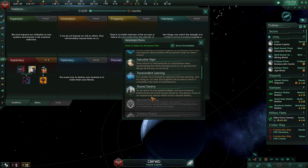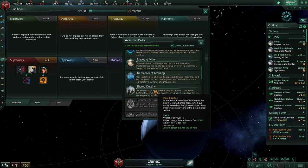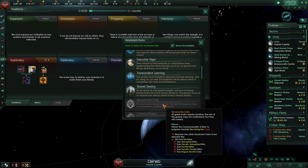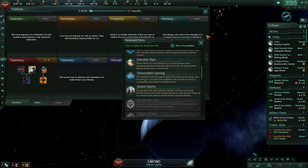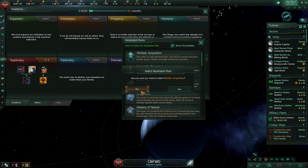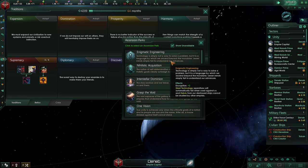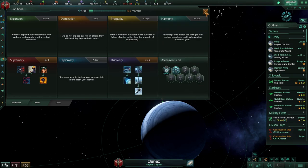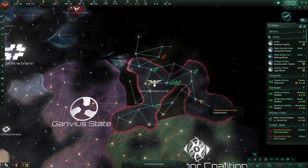I think we are going to need those envoys once we finish up this war, to start setting up networks in other empires — and obviously we are going to become the crisis. Almost misclicked — not needless acquisition! Here we go: enigmatic engineering, enigmatic engineering, good stuff.